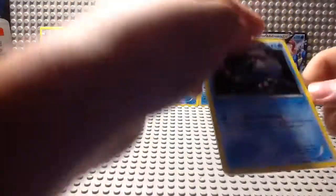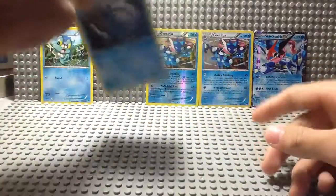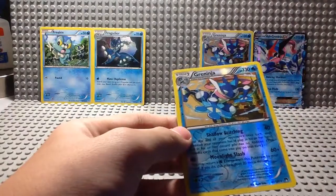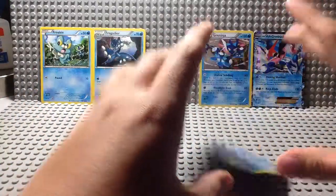Then we have Frogadier from the set Breakpoint. This is 39 out of 122 cards, and it's a diamond rather than a circle, meaning it's uncommon. This is a harder card to find. You can also get this in a non-holo version — it's not shiny at all whatsoever.